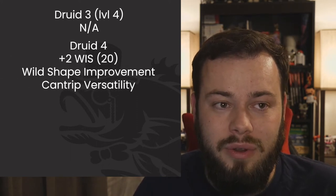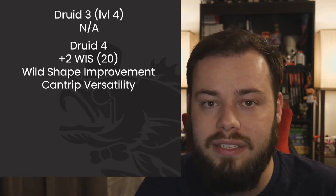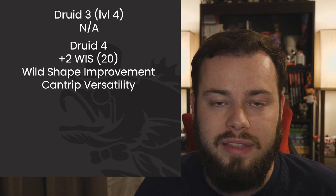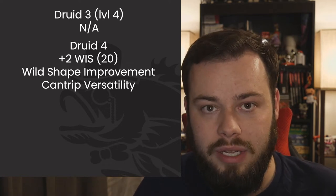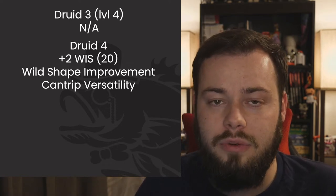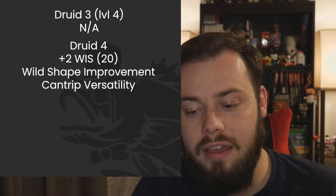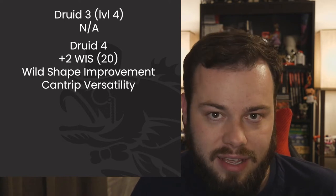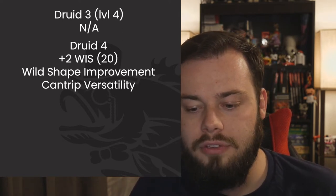At Druid 4 we get our first ASI or feat, only one level late. I'm going to boost Wisdom by two to max it out at 20. This is the single best thing we can do for spell save DCs and attack rolls using Shillelagh or Firebolt — making all our attacks more effective and more likely to hit. We also get Wild Shape improvement, allowing swim speed, and cantrip versatility at every ASI level.